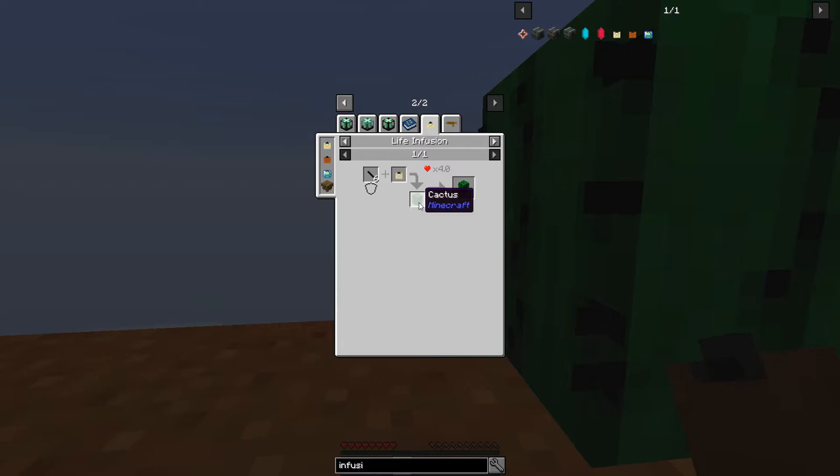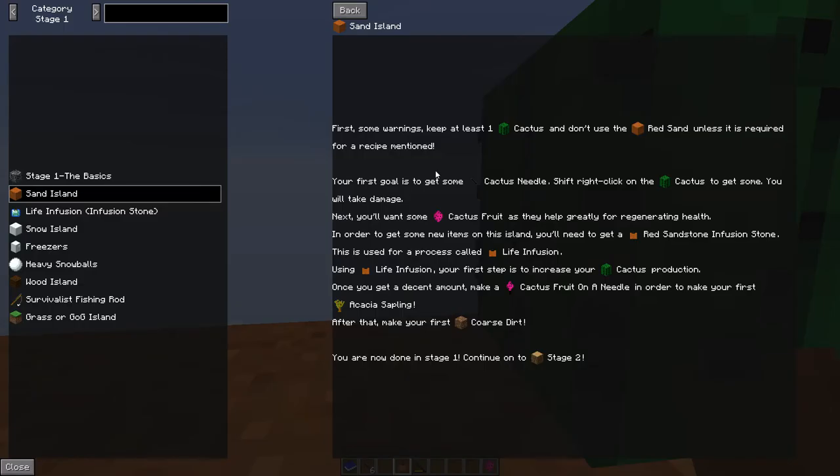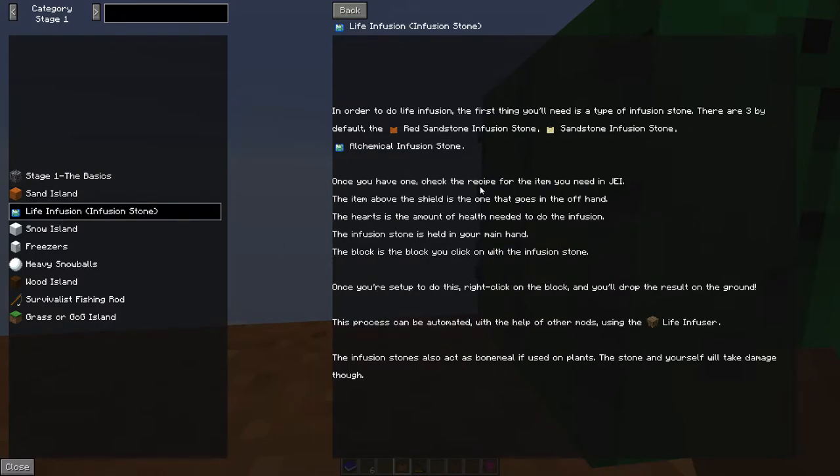We right-click with the infusion stone and six cactus needles on a cactus and we get three more cactus — if I see this correctly — but we will also lose four hearts. Let me read about it: check the recipe in JEI. The item above the shield is the one that goes in the off-hand; the hearts is the amount of health needed to do the infusion.